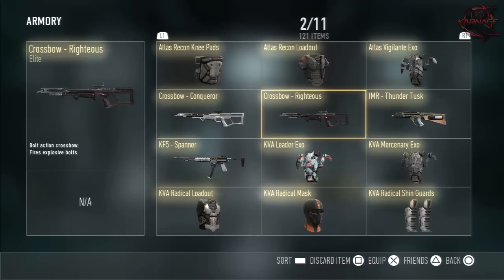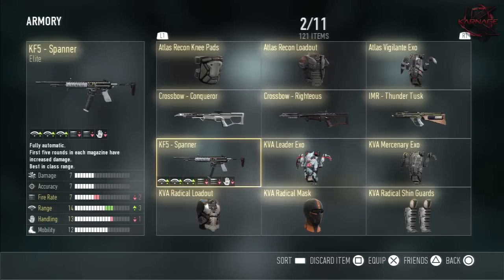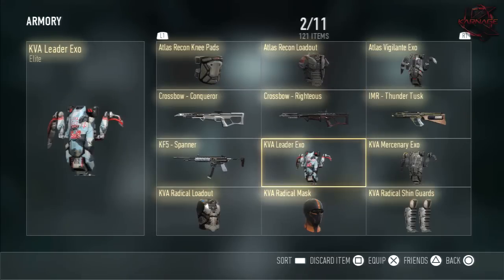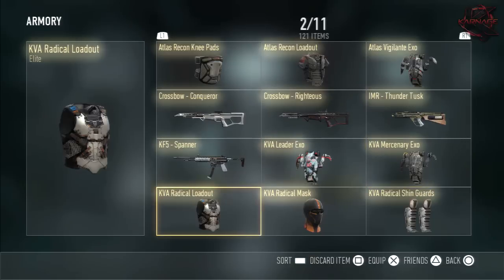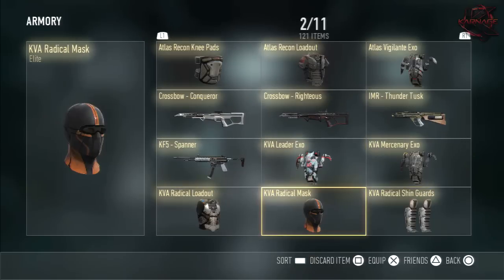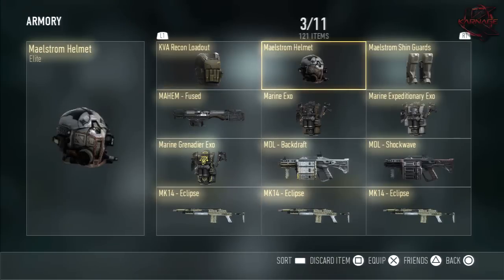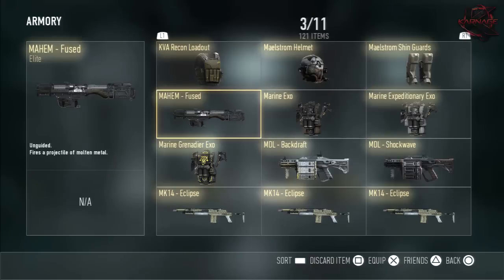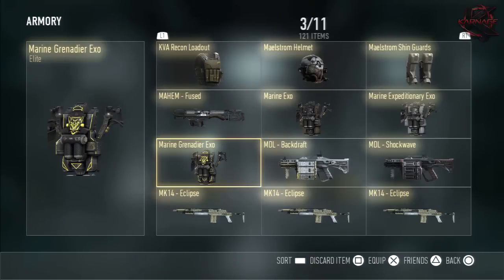Atlas Recon Boots. Atlas Recon Goggles. Atlas Recon Knee Pads. Atlas Recon Loadout. Atlas Vigilante Exo. Crossbow Conqueror and Crossbow Righteous — pretty cool looking. AMR9 Thunder Tusk — kills so easily — with the plus three accuracy. K5 Spanner — second best SMG. KVA Leader Exo. KVA Mercenary Exo. KVA Radical Loadout. KVA Radical Mass. KVA Radical Shin Guards.